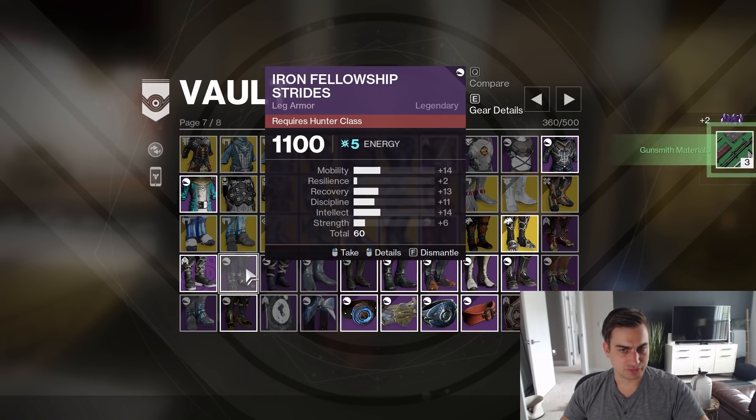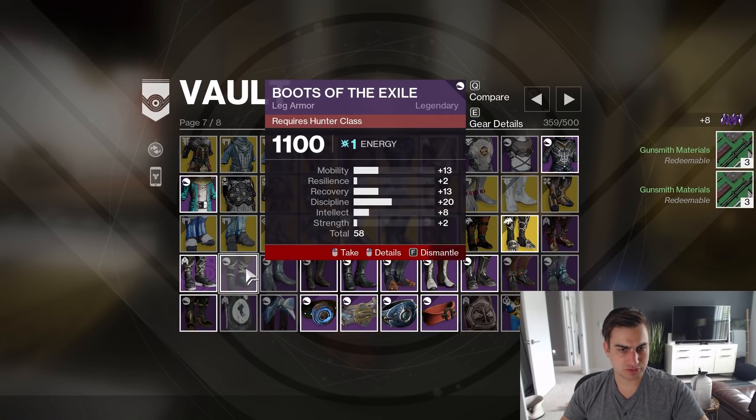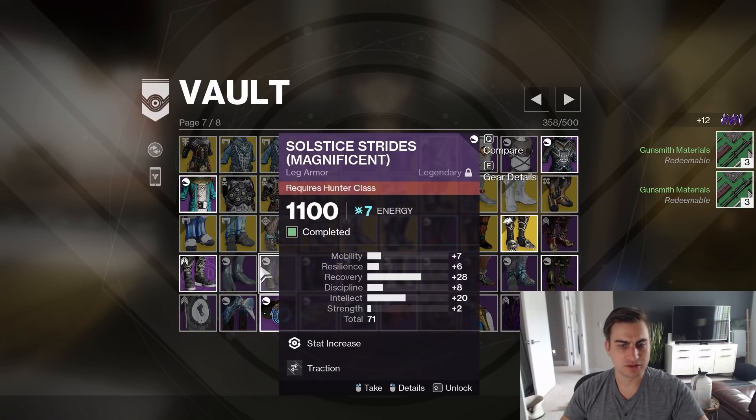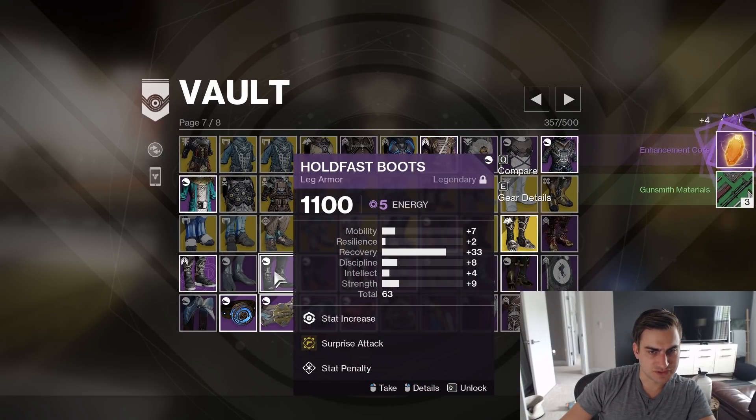Iron Fellowship — no Recovery. New Trials Boots, but bad stats. Flowing Boots Coda, 64 — that's pretty good. Yeah, what is this? 20 Recovery — oh, it's the Solstice though.